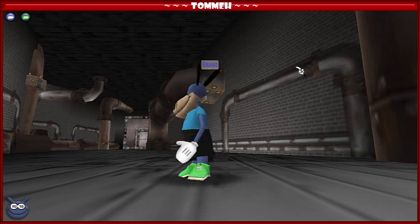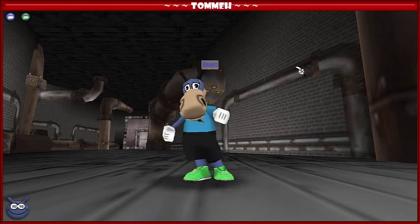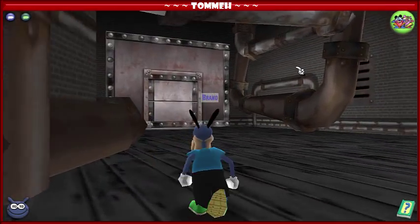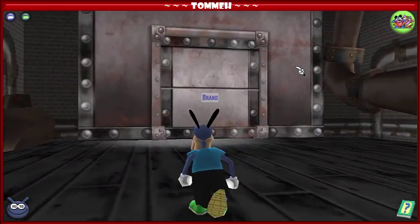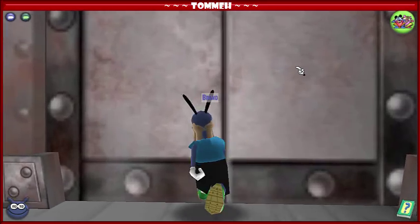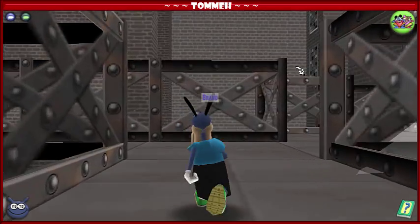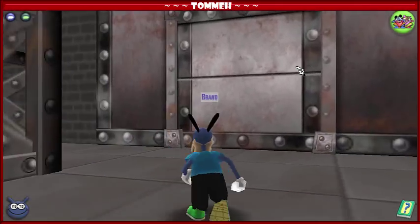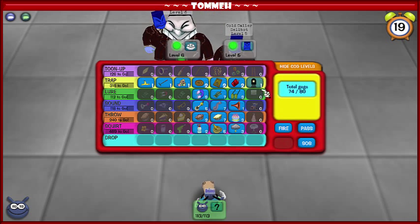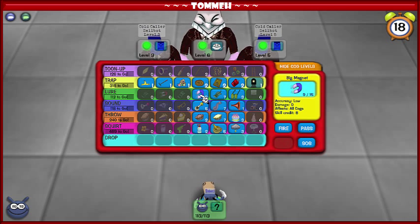Now that we're done with this battle, we're at about 3 minutes, which is a really respectable time. When you're going through this, if you want to save time, you can skip one of the pipe room fights — you don't have to fight both sets of skelecogs, I just like to because that's my personal preference. Another optional room is right here, which I believe is the boiler room. I don't even know these names because I've been maxed for so long and don't go in factories.